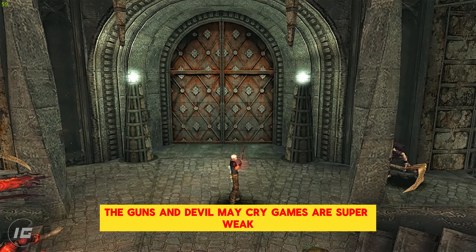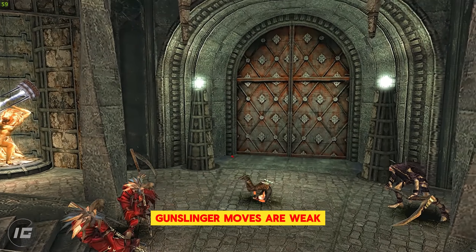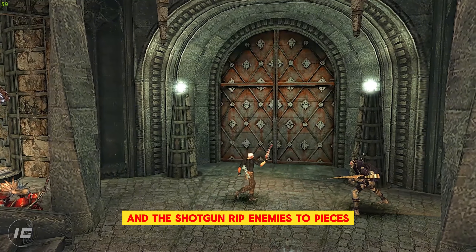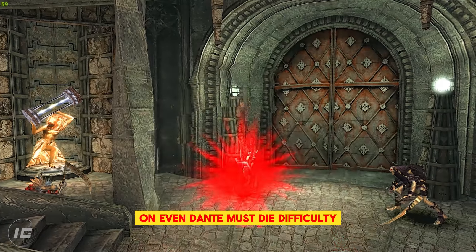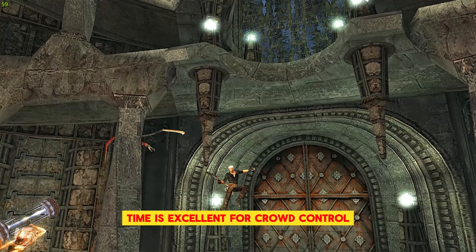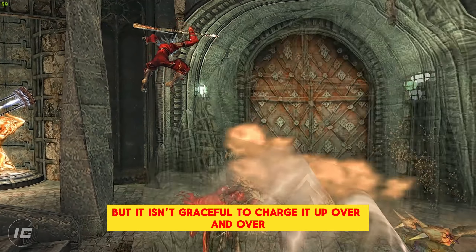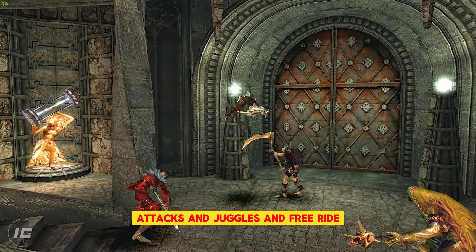Just like how the guns in Devil May Cry games are super weak because they are there as combo filler, Gunslinger moves are weak, but an extension of the guns' abilities. The charged shots from Ebony and Ivory and the shotgun rip enemies to pieces, and the shotgun shreds the Hell Vanguard on even Dante Must Die difficulty. Ebony and Ivory's Twosome Time is excellent for crowd control, and the charged shots do a lot of damage in general, but it isn't graceful to charge up over and over, so it works best in conjunction with ordinary sword attacks, juggles, and Free Ride.